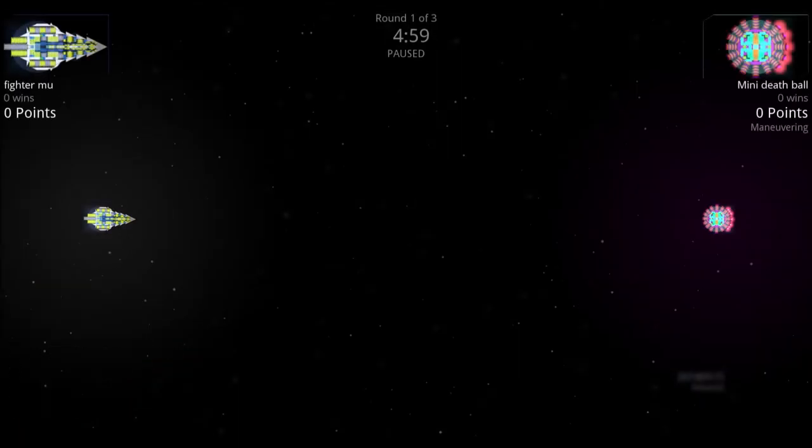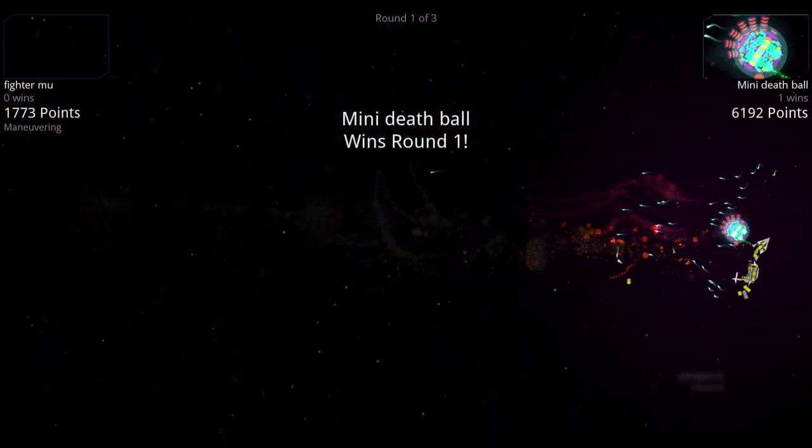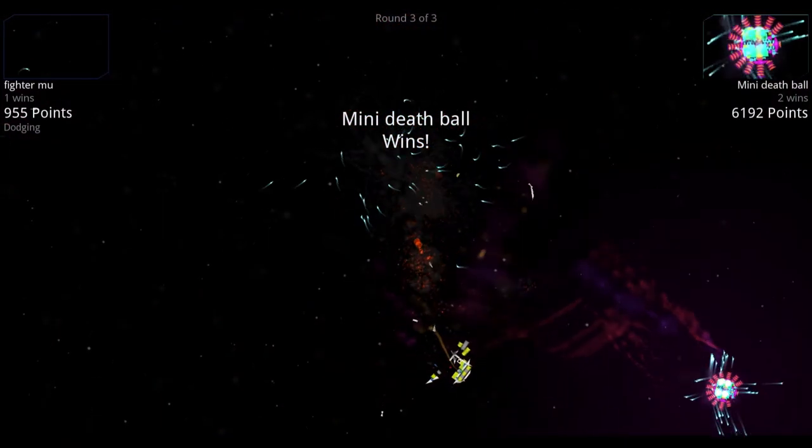The other semi-final: the Fighter Mew versus the Mini Death Ball — missiles and lasers versus a Tinkerel gun. Both ships are highly maneuverable; the real deciding factor should be the Fighter Mew's main cannon, which will be hard to land but devastating when it does. However, the Mini Death Ball's immense missile output may stop the Fighter Mew while also being fast enough to evade its shots. In round one, the Fighter Mew shoots a couple of quick bursts and then the Mini Death Ball tears it to pieces with missiles. Round two goes to the Fighter Mew, kiting around and hitting with the main cannon. In round three, the Fighter Mew sends quick bursts but gets its front shredded off by the Mini Death Ball — Mini Death Ball wins the match.